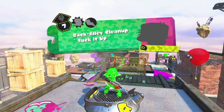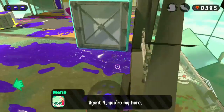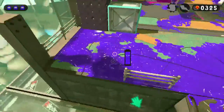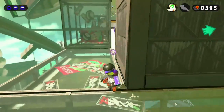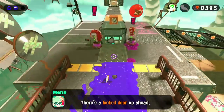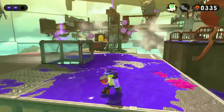Next up is Back Alley Cleanup. Right after you jump on the first big squeegee, you're gonna come to this area where you can see me looking for the Sunken Scroll. It's just to the side of the jump point. Next is the Sardinium, and that box I'm showing you? Plain in sight — there's the Sardinium.